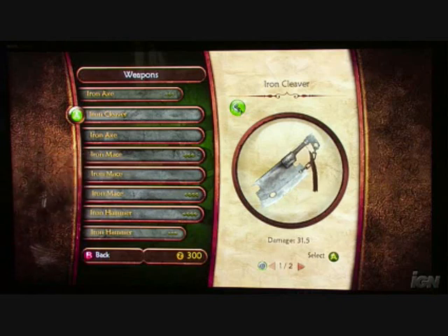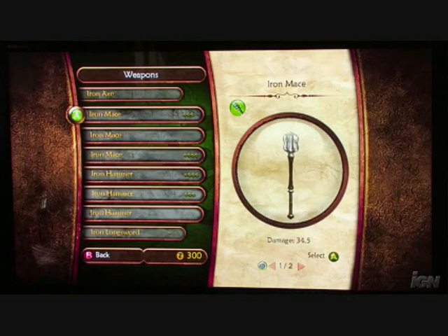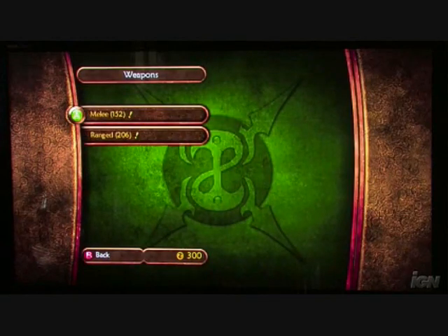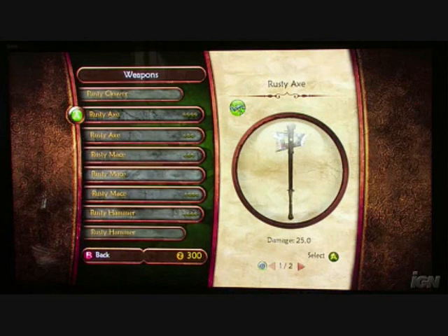You'll notice that some of the weapons have got these little green dots on the side. They are called slots, and they allow you to put augments into those slots. You can add fire augments, lightning augments, an attractiveness augment, or a money augment.